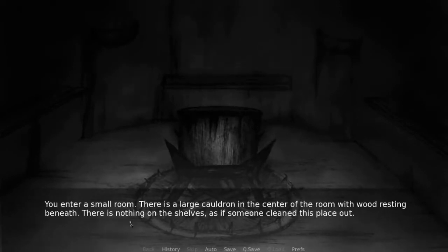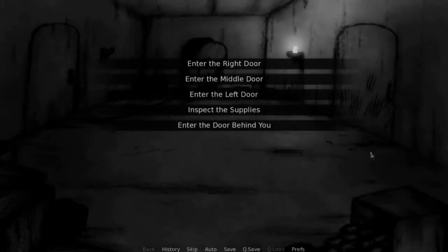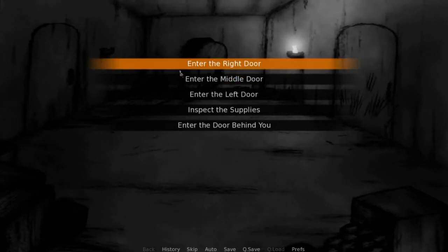You enter a small room. There is a large cauldron in the center of the room with wood resting beneath. There is nothing on the shelves, as if someone cleaned this place out. You look into the pot but find nothing in it. With nothing else to see, you exit the room. Well, there's nothing there. We could go into the middle door, which is the spooky, scary skeleton thingy.